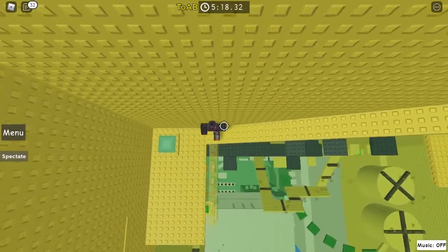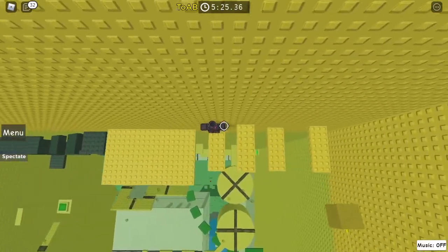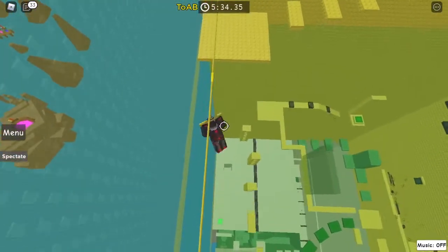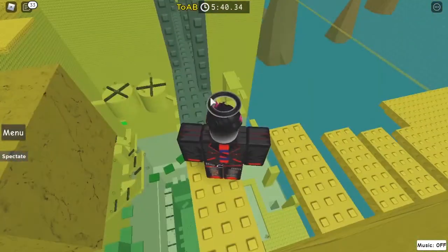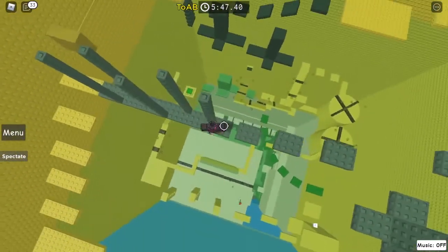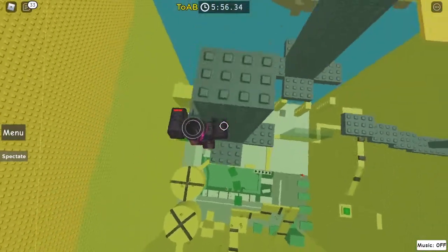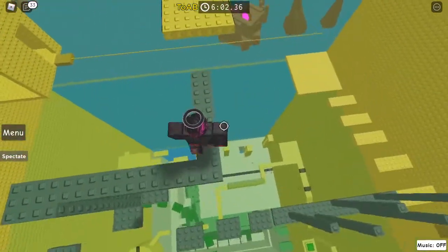Now we have to go back. We just head this way, onto this one — bam — then this zipline again — bam. As you can see, these are all activated, so we can just go like that and head around them, then jump onto these. We can just head like this, jump on the ladder, and across. Then we've done that button bit.